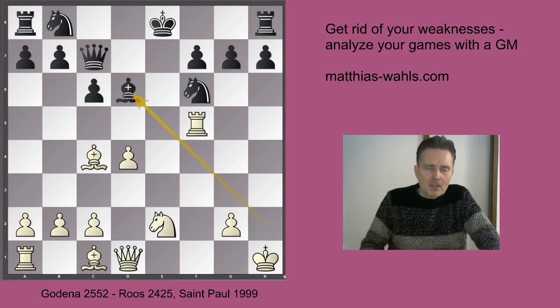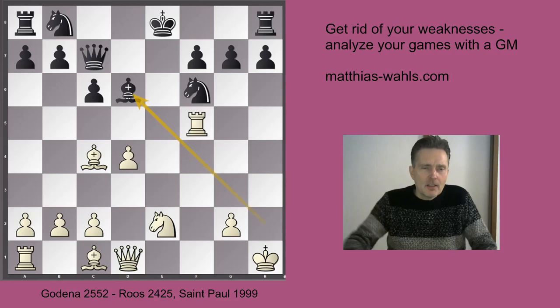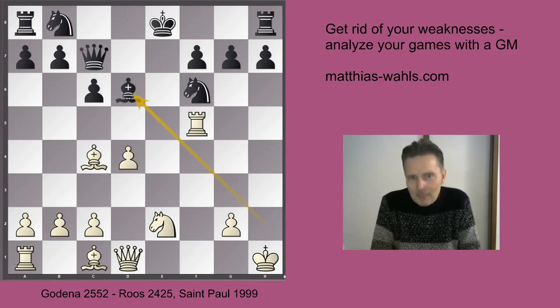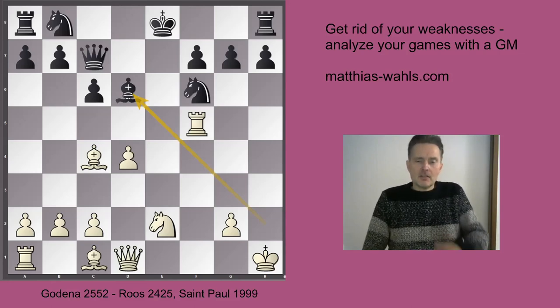That's why in the game Black retreated with the bishop. We have seen the bishop being trapped with g3 or Nf4. So Bd6 is a very logical move. And now of course Black is prepared to either castle short - well, this is risky because of Rxf6 - but if Black was to move, he would play Nbd7 and then castle queenside. And of course then White would have a problem with his naked king on h1.